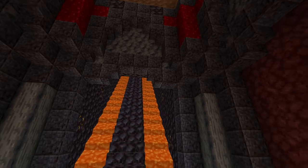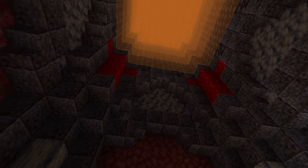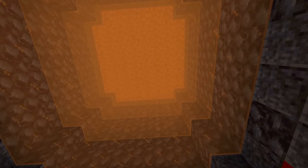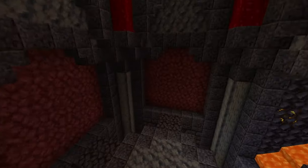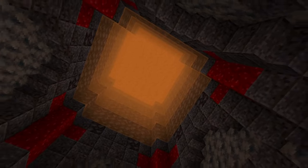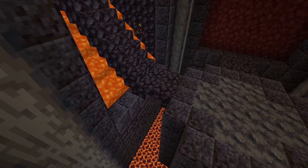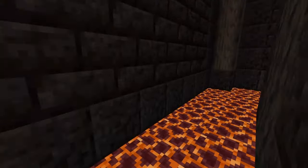You can see I used intricate designs, some polished basalt on the sides, smooth basalt up there, and then some layers of orange stained glass spaced one block apart, with some lava on top. It's kind of like some sort of sun up here — quite interesting, I'd say. And next up is filling this up with lava.